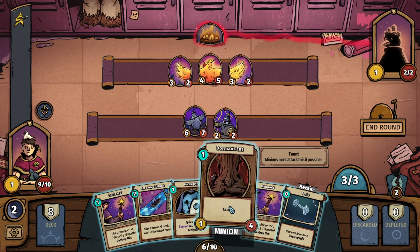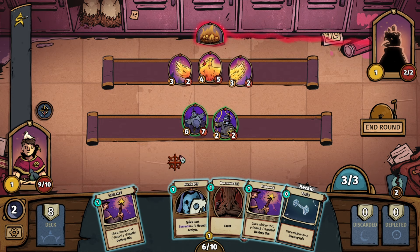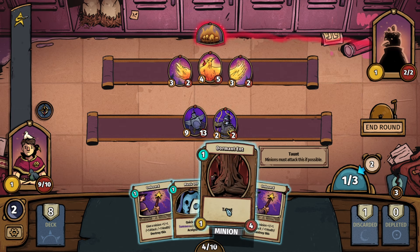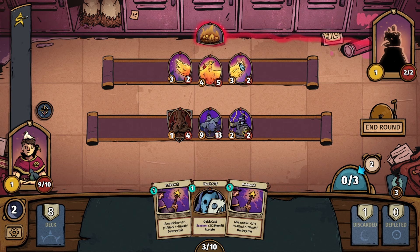I think we can look into getting this Dormant Ent out there. We have Stream of Mana — give a minion plus three health, gain two mana next round. So let's do that, get you a little healthier. That gives us ten health on the Ent so we can tank all of this. In return he's going to be hitting them for six unless they dodge. Could also buff them up further and get more beef on the field with the Dormant Ent, which of course has Taunt to draw some of the fire.